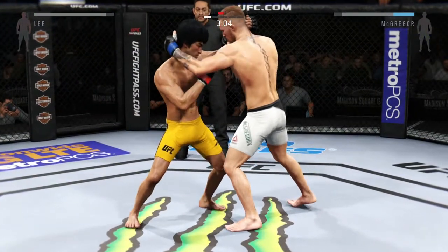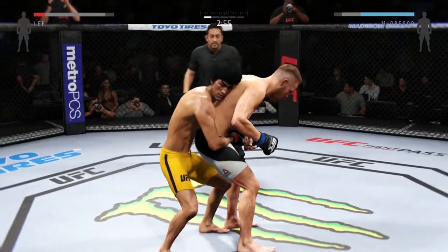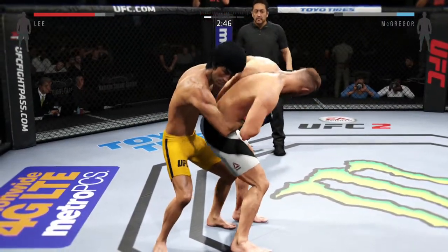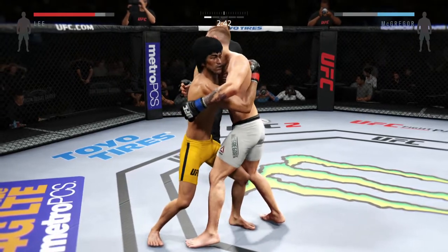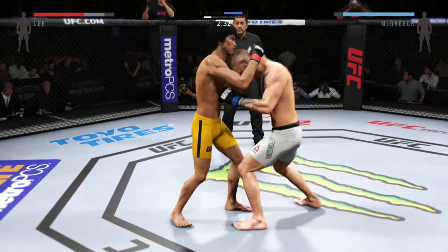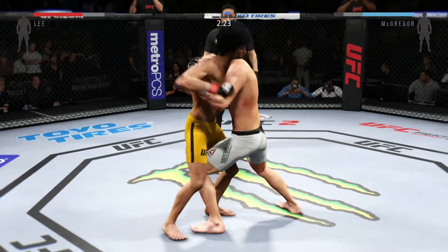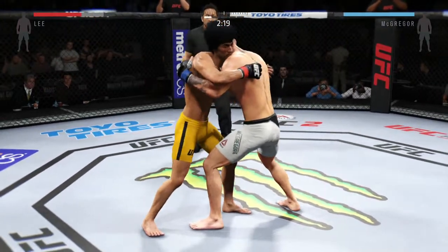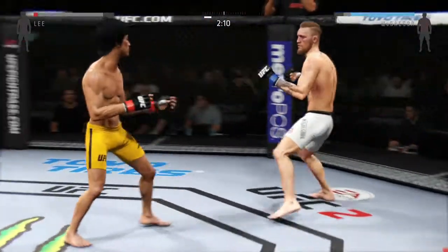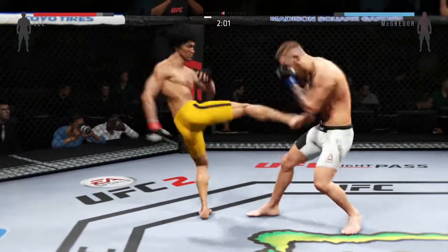Right to the temple. Got the double underhooks. Now he's got his back fully. Now this is big trouble. Under three on the clock, round one. Now he's got over under. He's in a better position here with the tie clinch. Nice knee to the body. They battle in the clinch looking for a dominant position. He's working over under here. Lee with a good knee to the body.